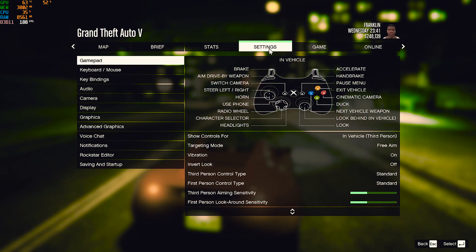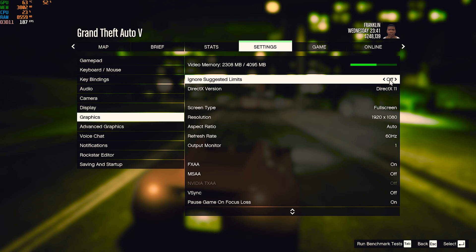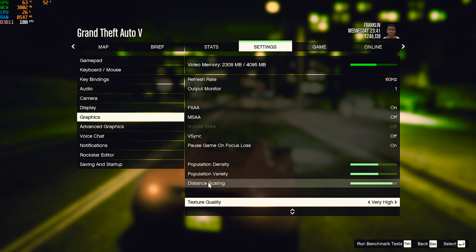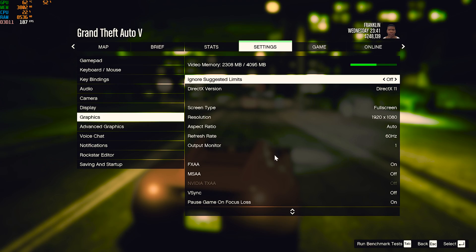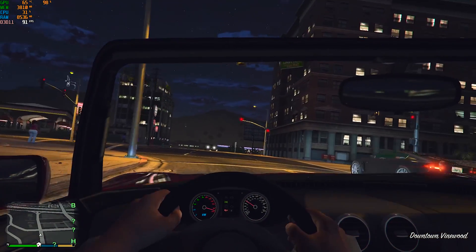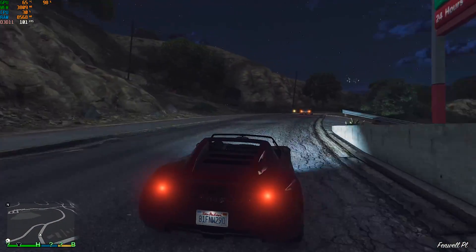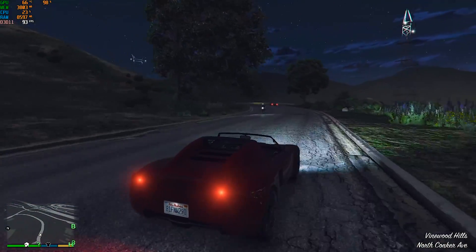In the GTA V graphics settings, it is DirectX 11, FXAA on, and I'm playing on high to very high texture quality at 1080p — almost everything is set to very high. Let's go to the most intense situation to see the performance.